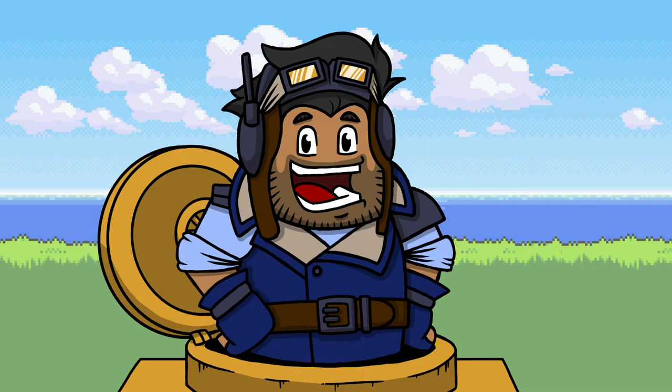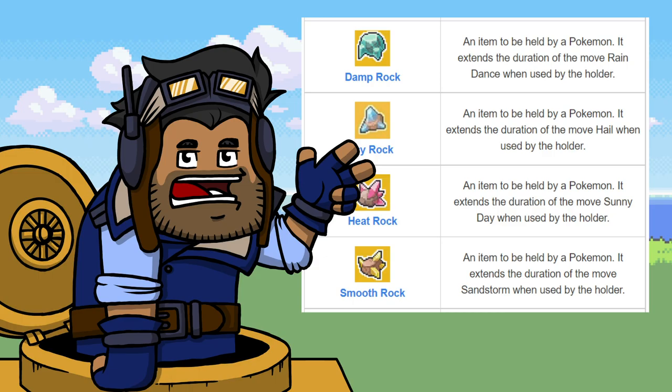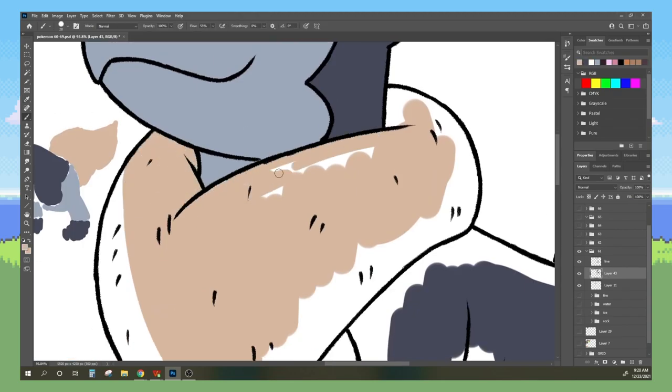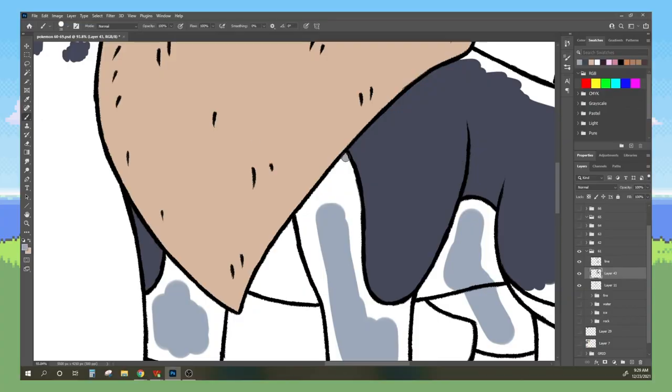The important bit of information to know about Zephyr is that its type changes from Normal to either Rock, Ice, Water, or Fire, depending on the weather or what rock it's carrying — not to be confused with stones, those are apparently different. Zephyr has the ability to change the weather through its moves that share the same typing, making it a slightly better version of Castform since it doesn't have to waste turns doing so. Sorry, buddy.